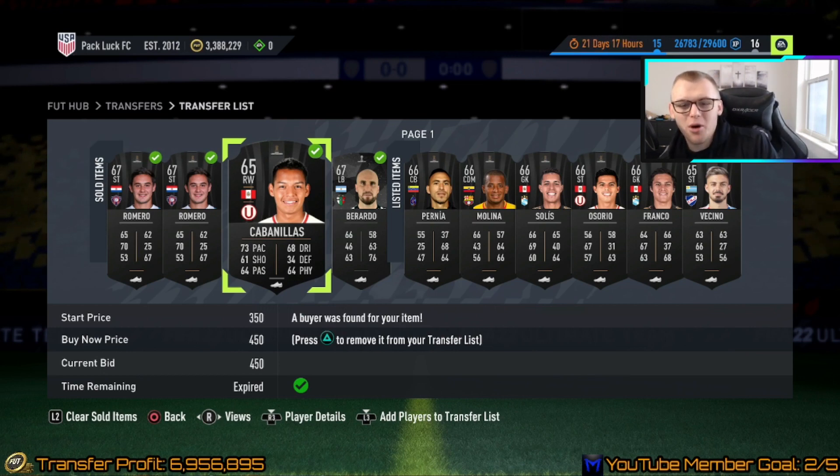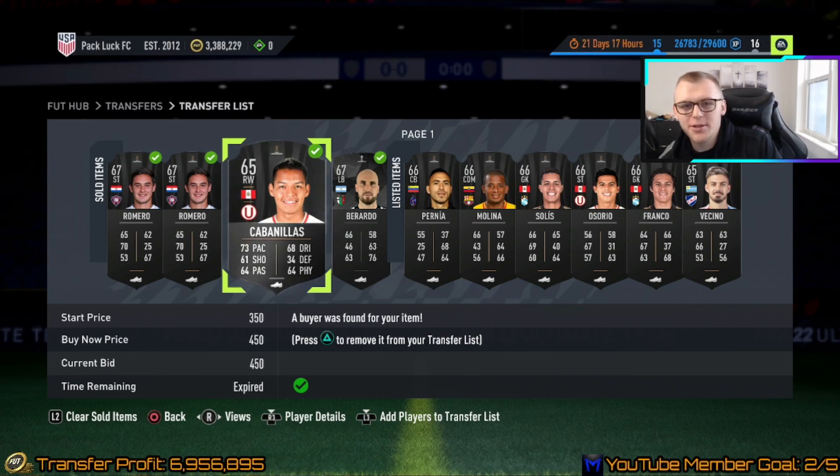What is up ladies and gentlemen, it's your boy Mumblee, welcome back to another video. Today I'm going to show you how you can easily flip some lib cards, make easy coins, and then depending on when you pick up and sell, profit every single day.